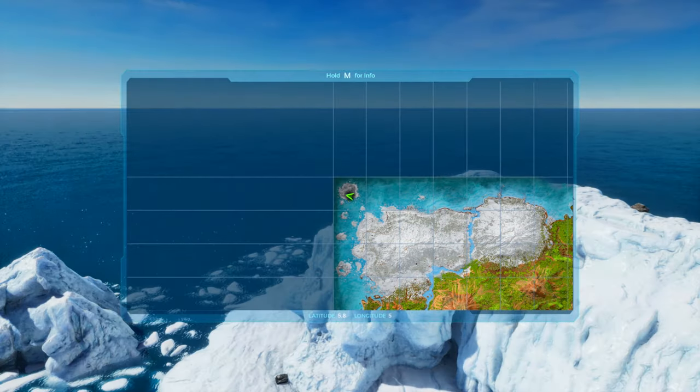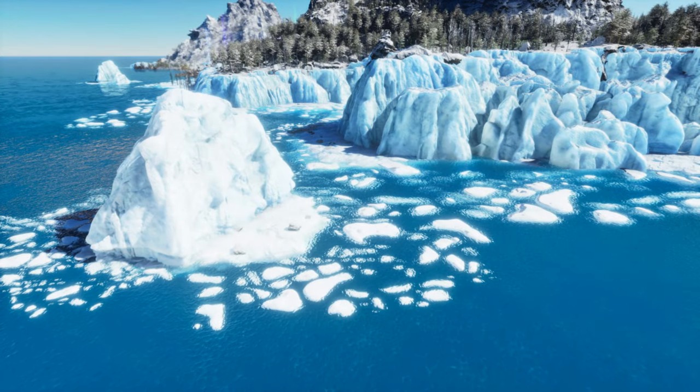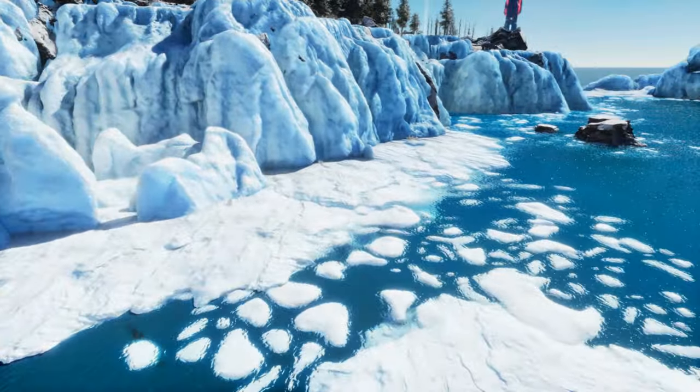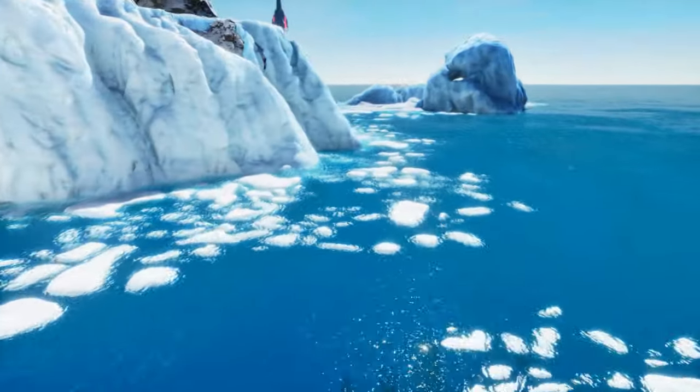It's much better to have a flyer up here at 5.8, 5. Any of these icebergs make great oil outposts — you're far enough away that not a lot of stuff is going to bother you. As we keep going down the coast, we'll find a bunch more resources including obsidian and crystal.